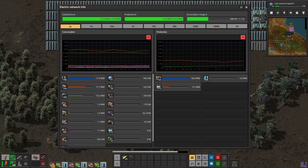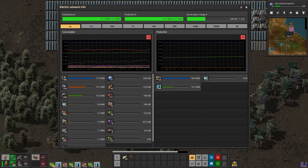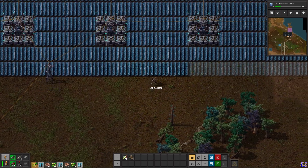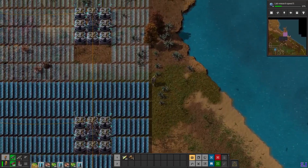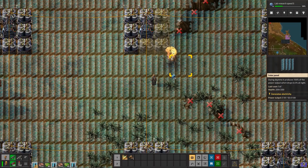96 electric furnaces consume 17.5 megawatts alone - and that's without modules. I want to see if the charge keeps the base running at night. You can see it becomes slower and slower as you approach day and then increases gradually. My accumulated charge can keep the base running at night and I still have 300 megajoules - that's good. But with modules the energy consumption will increase hugely so I need even more accumulators and solar panels.